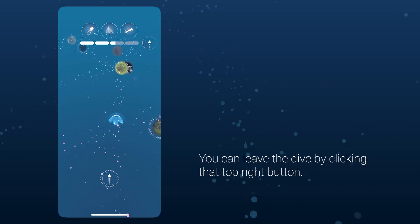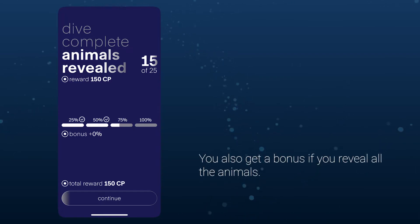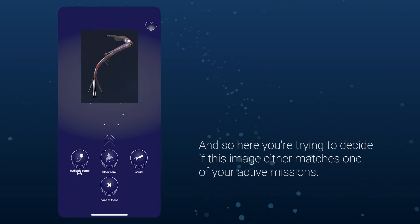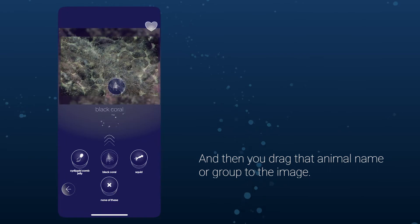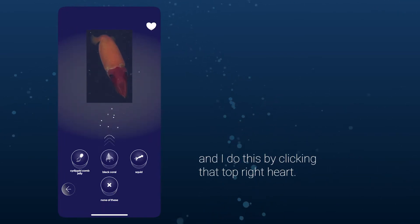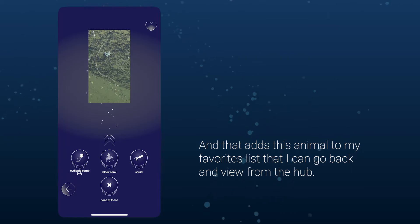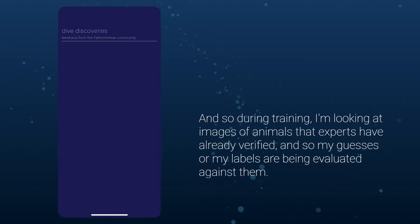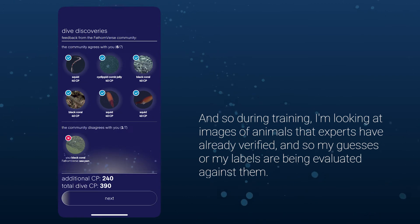You can leave the dive by clicking the top right button. The first thing you see is your points — contribution points based on how many animals you revealed, with a bonus if you reveal all of them. After that screen, you enter the labeling screen, where you decide if an image matches one of your active missions and drag that animal name or group to the image. You can also favorite an image by clicking the top right, adding it to your favorites list viewable from the Hub. During training, you get feedback because you're looking at images experts have already verified, so your labels are evaluated against them.